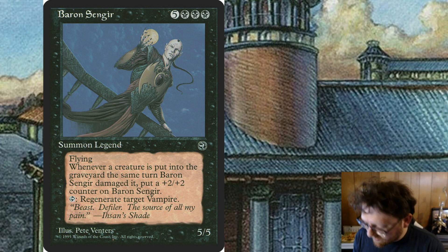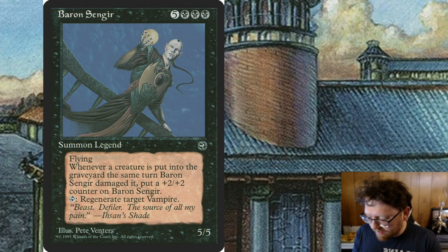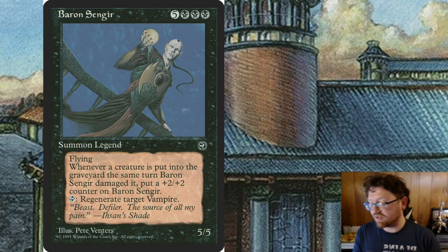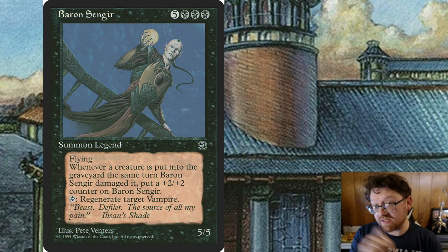Baron Sengir is a very famous character and villain from Magic the Gathering. Vampire Noble is the errata'd text for Baron Sengir. It is a 5/5 that costs 5 generic mana and 3 black mana, so very expensive. That is definitely this card's biggest weakness — it's 8 mana to play just once from the command zone.